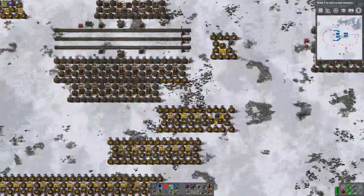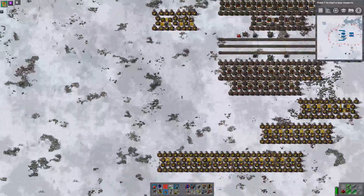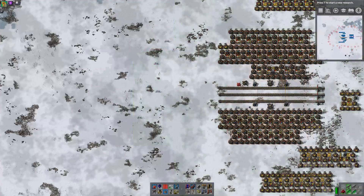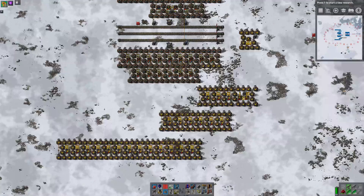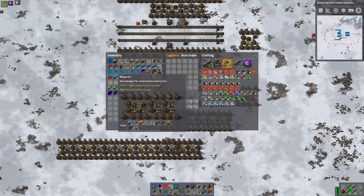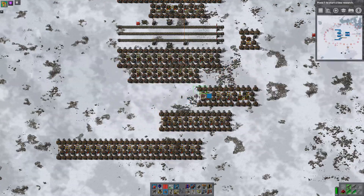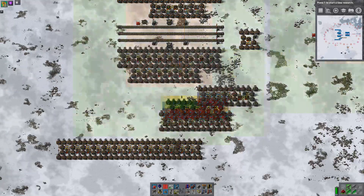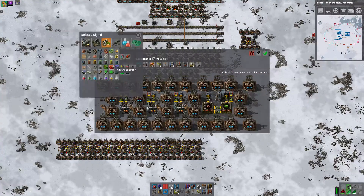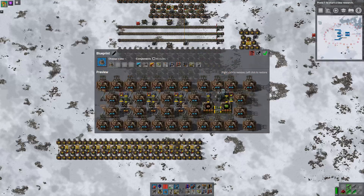So let's do essentially the same thing down here. This is our green circuit build for this half. The other benefit of doing this with the green circuit builds next to each other is the smelters are quite close together. We don't need that or that or that. What we do need is this green circuit build, which we're going to have to move all the beacons of. So this is green circuit.